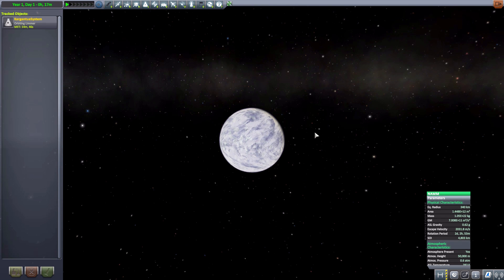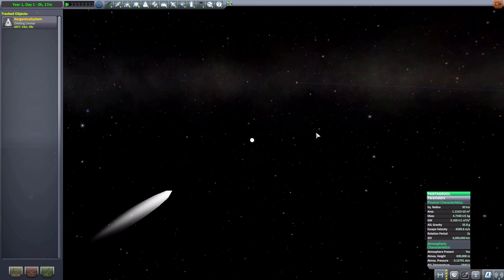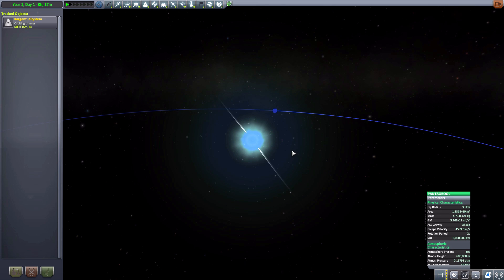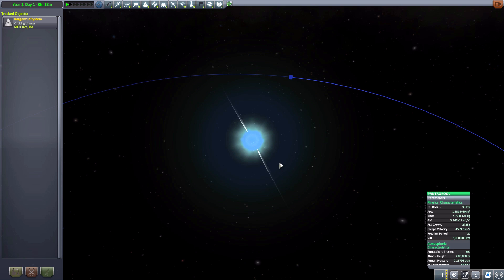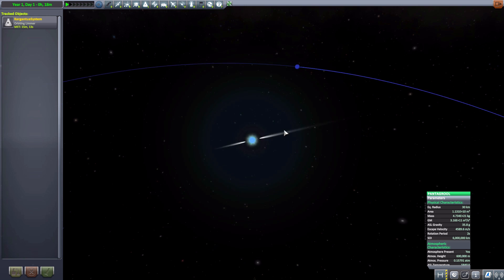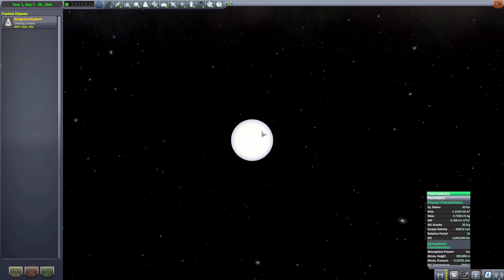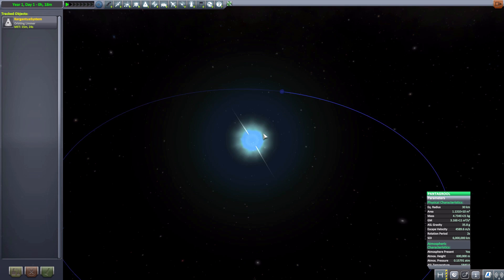The next thing we have is not a planet — it's Pentagruel, and you can see very strange things orbiting around it and spinning. That's because, rather than a planet, this is supposed to be a rapidly spinning pulsar. At this zoom level it looks weird, but if we zoom out to a more proper area, it actually looks like a more realistic pulsar. When zoomed in it's just a very tiny white orb with weird other white orbs spinning around it quickly, but when zoomed out it looks a lot more interesting. This one has a lot less Gs than the supermassive black hole at only 35.8 gravities, and a radius of 30 kilometers — so a very tiny little thing.